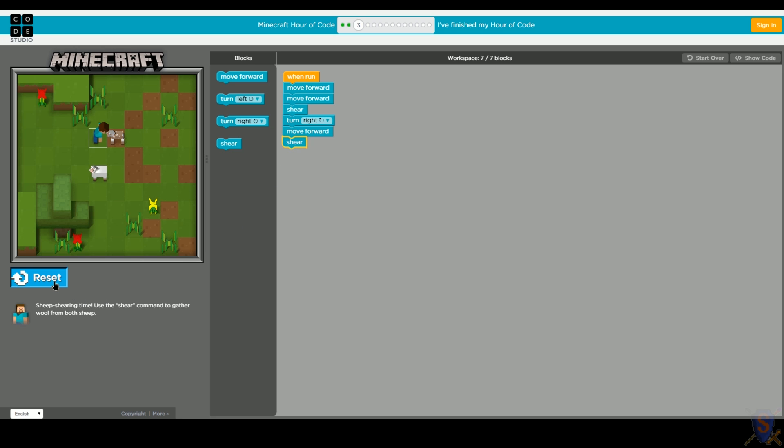Let's go ahead and reset and run it again. Move forward, move forward, shear the sheep, turn right, move forward, shear the sheep. We got both wool - excellent! Steve is happy, look at him dance.